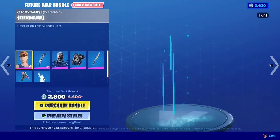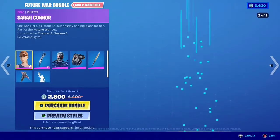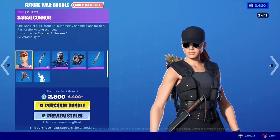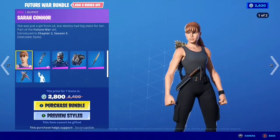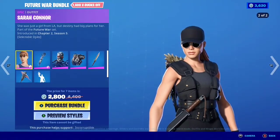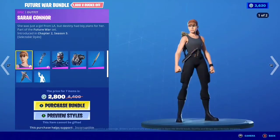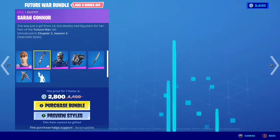Let's go ahead and jump into this and check it out. We got the Sarah Connor skin right here. Looks like there is an edit style as well — hat on, it's like all black. I actually like it a lot, let me know what you guys think about that. 'She was just a girl from LA, but Destiny had bigger plans for her' — part of the Future War set. I like that dagger right there on her side, very nice.